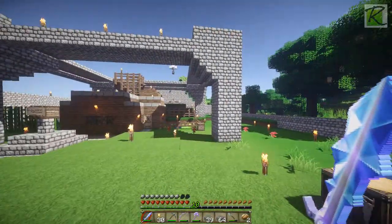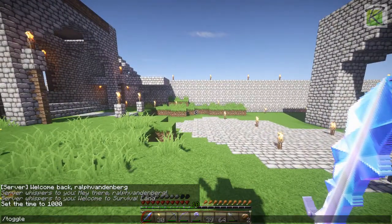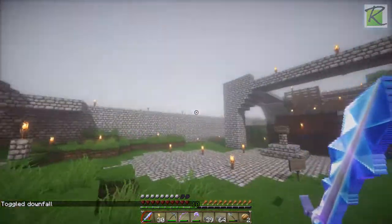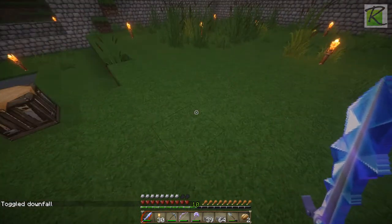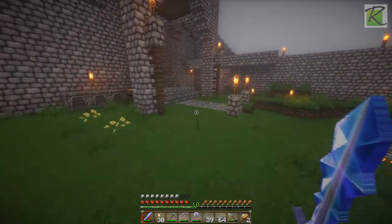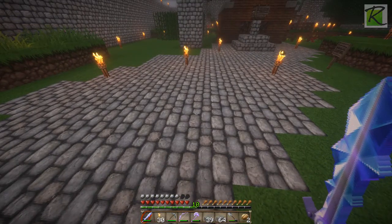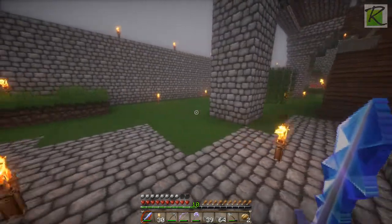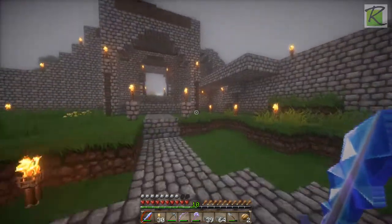I kind of want to wait till night time now because it gets so pretty at night - all the lights glowing. If it starts raining, let's toggle downfall. Look at this - it's the only time when I like rain in Minecraft. I believe that puddles are supposed to form on the ground - I don't remember if this version has it.